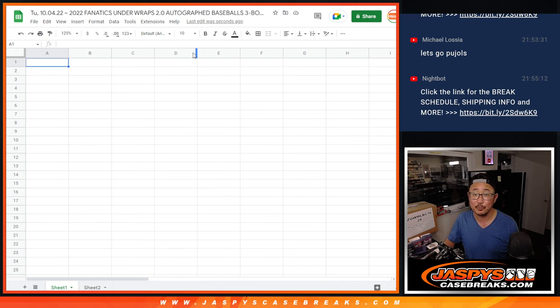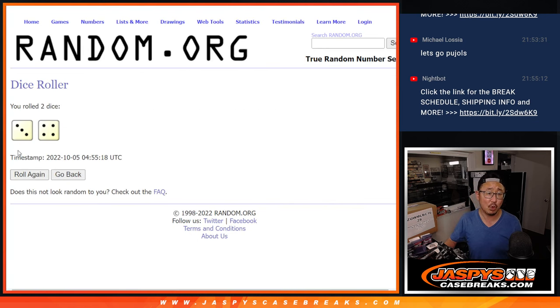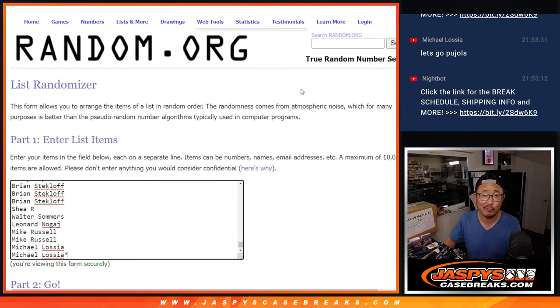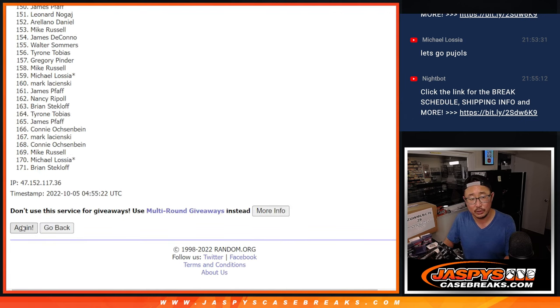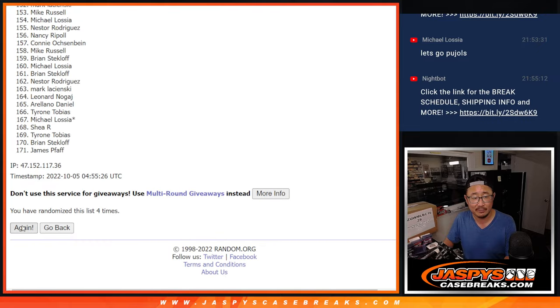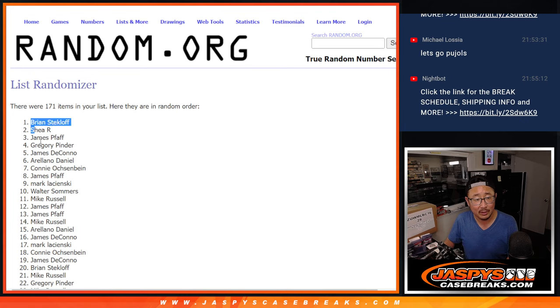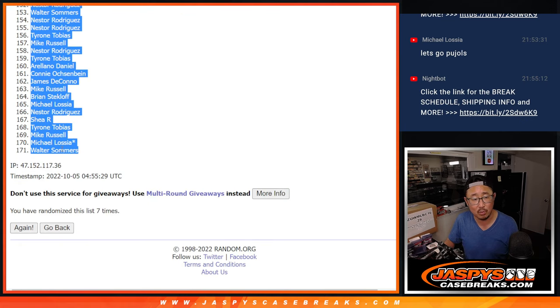And then we'll match you up. We're going to randomize names and players and match you up with the player. Good luck, let's roll it — randomize both lists, three and a four, seven times. One, two, three, four, five, six, and seventh and final time. After seven, we got Brian all the way down to Walter.